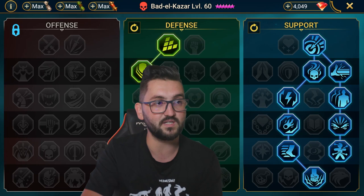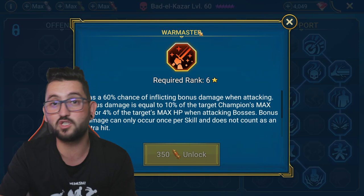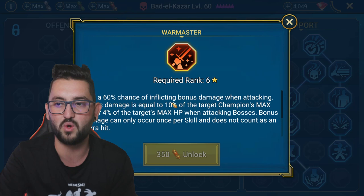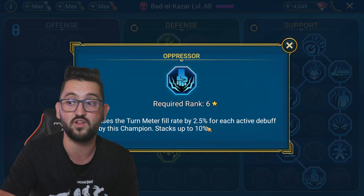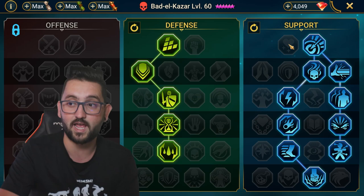For masteries I go down the support and defense tree — I don't care about the offense tree because I do not want Warmaster. Warmaster screws you over on the Ice Golem boss part: if he procs Warmaster when both ads are up and triggers the boss's retaliation, you can get one-shot. Without Warmaster the chance of that is extremely low. Down the support tree I took Oppressor — turn meter fill rate increases by 2.5% for each active debuff — and he places two poisons every time he uses his A2, which stacks up to 10.